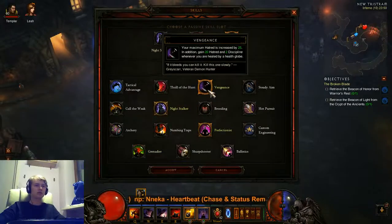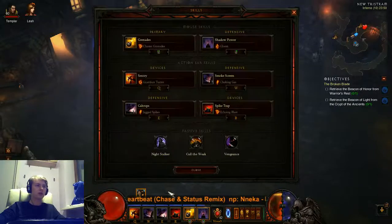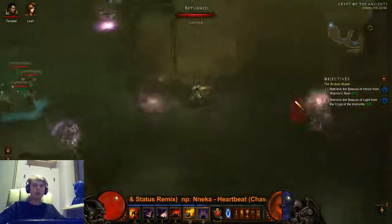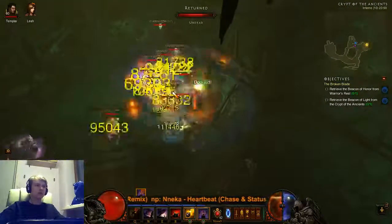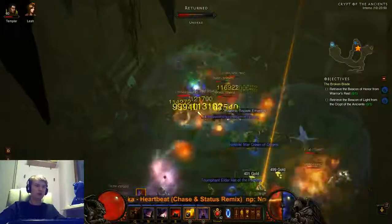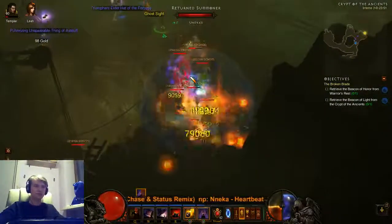I'll use vengeance for more hatred and swap out perfectionist for the school of the ancients passives for additional damage. Let's find elites and show how it's working. Okay, let's go - and the belt drop is a Witching Hour! I got the Witching Hour on video for the website - that's so cool!